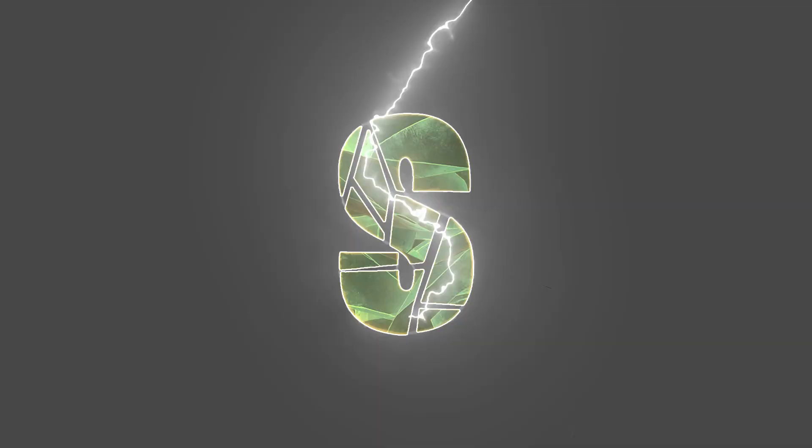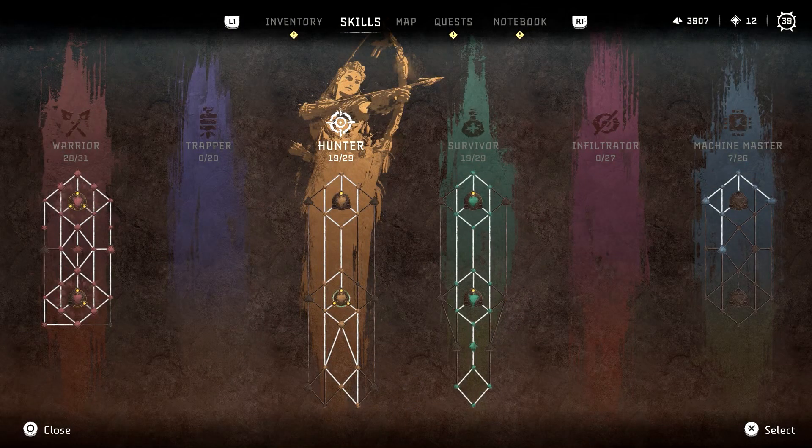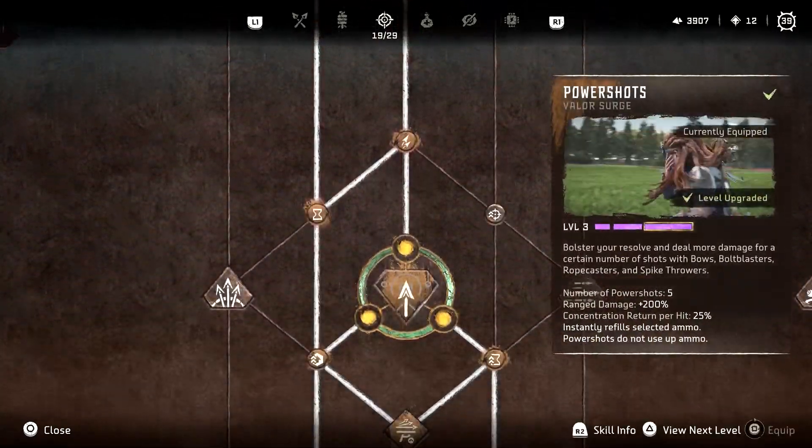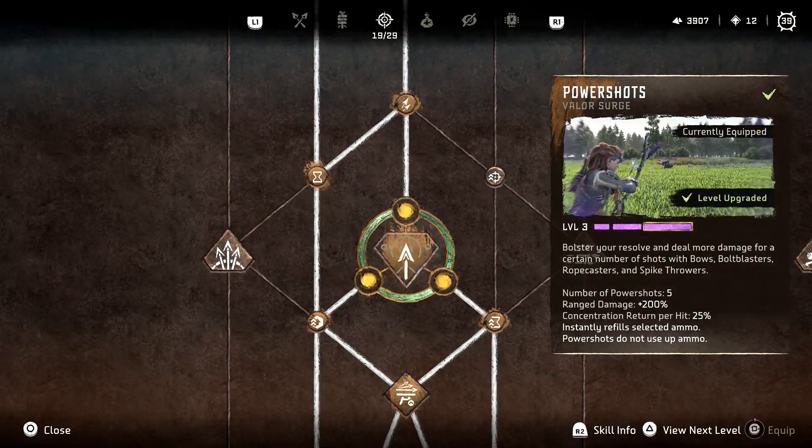You can make unlimited ammo in Horizon Forbidden West for no cost. All you'll need is to have the PowerShot's Valor Surge at level 3 and a nearby campfire.